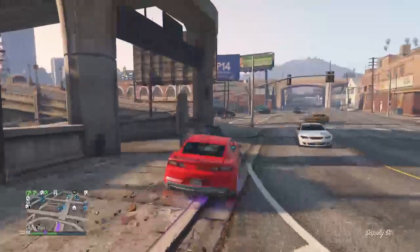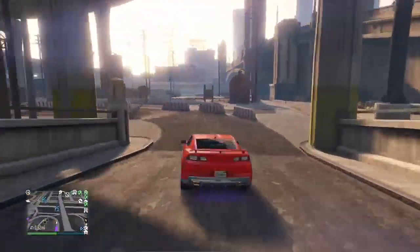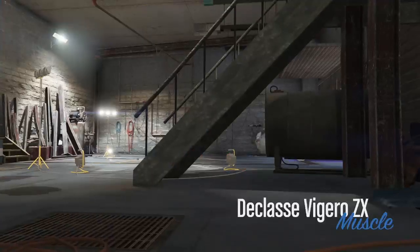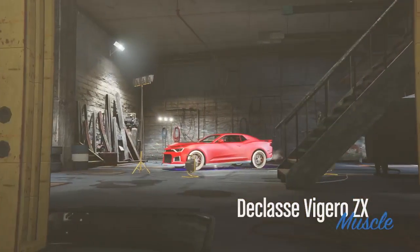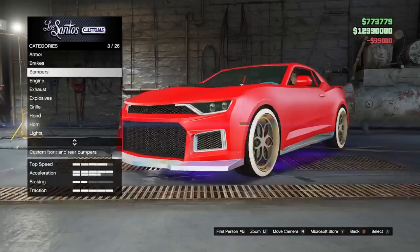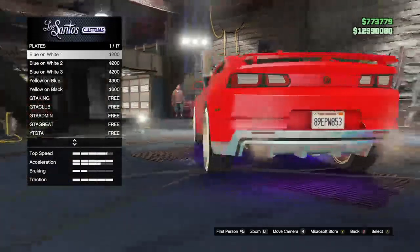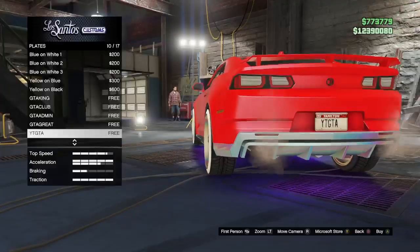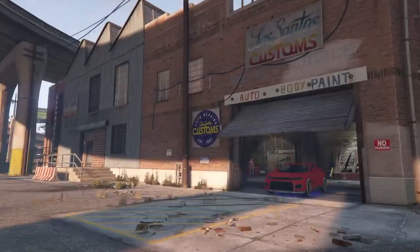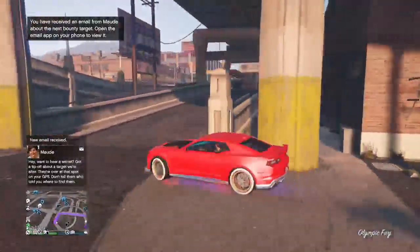I'm just going to make my way in here and change one thing on it to save it. You can change even the smallest thing — the armor or the license plate — to save it. You don't have to change anything major, so just keep that in mind. You can customize the car the way you want. I can just change the armor and change it back and it's saved. I'm going to put my YT GTA plate on it, back out, and head to the LS Car Meet to meet up with my friend to show you that his car is modded and my car is modded.